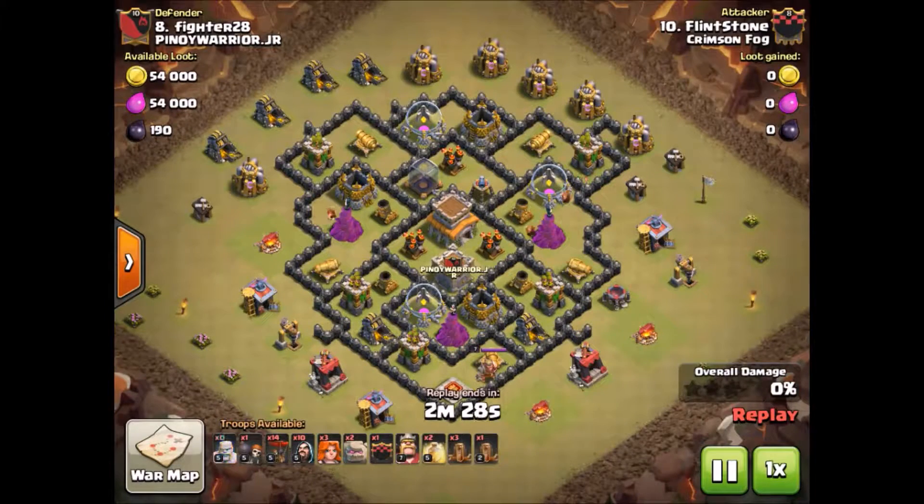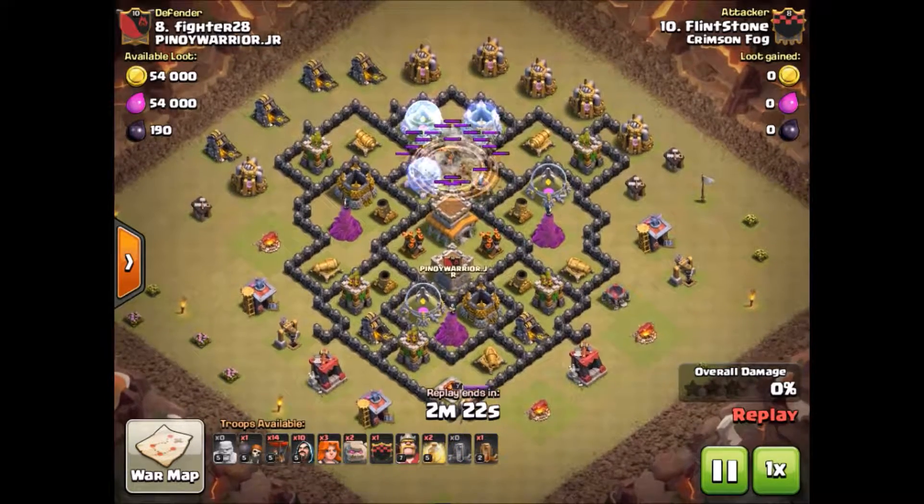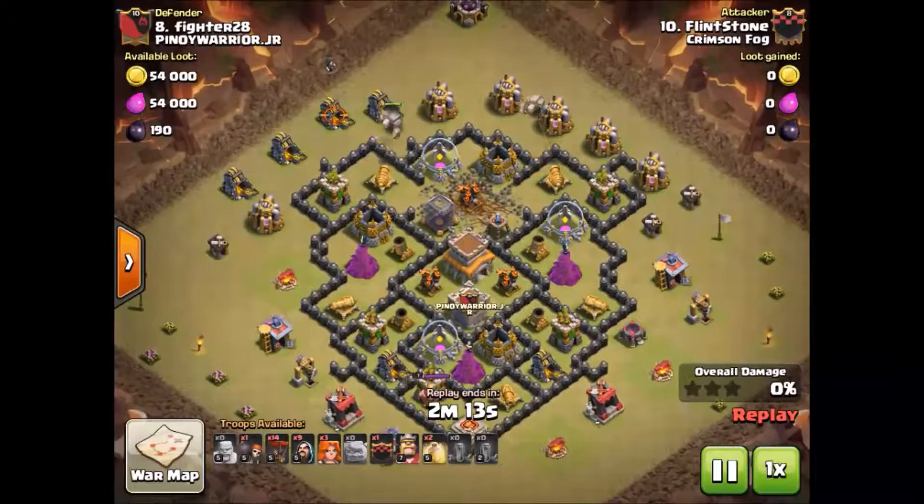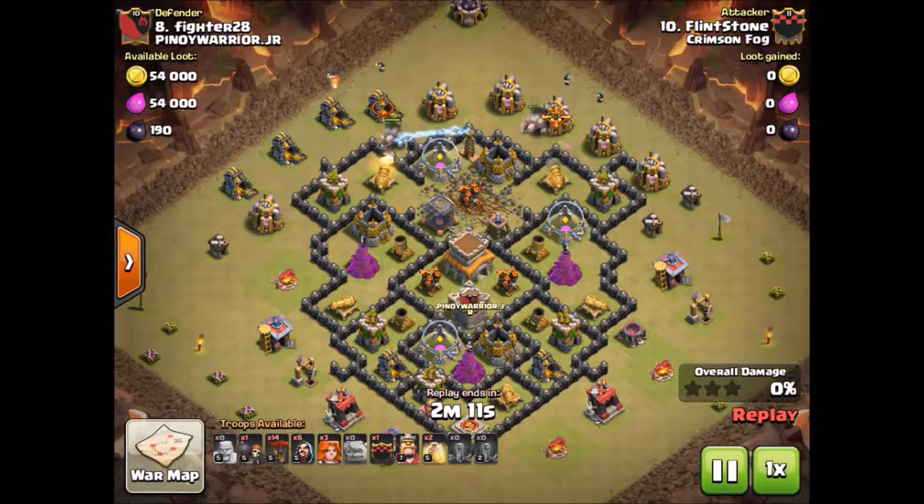Here we've got Flintstone again hitting another base that has pretty much centralized air defenses, so he's bringing the same army composition. He's coming in from the top — he's got the quakes opened up, a nice straight path again.